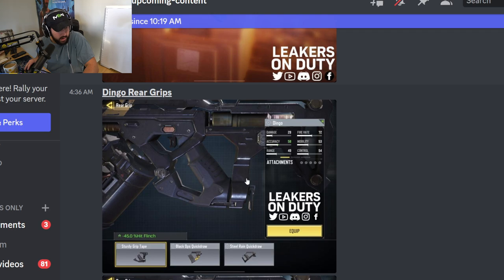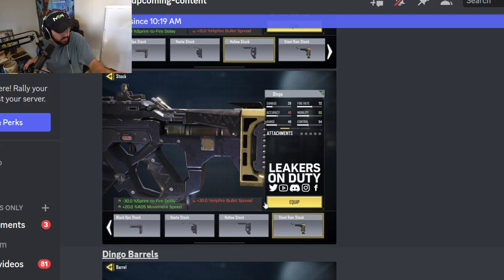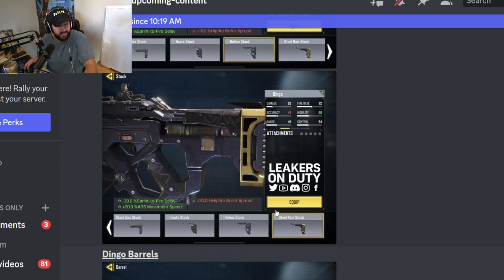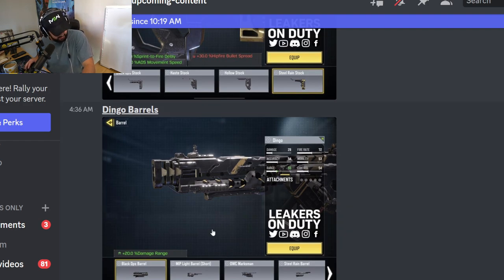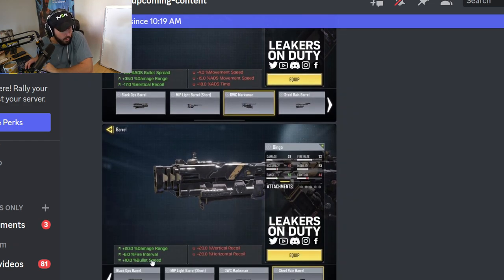We've got more attachments. The grips will be pretty standard. Black Ops stock — it's interesting that they're renaming a bunch of attachments but they're the same thing. Steel Rain muzzle was basically the Monolithic — gives you a lot of strafe speed, downside is hip-fire bullet spread, but with an LMG you're not really going to be hip-firing a ton. Barrel with 20% range — that's nice. Kind of a combination of different barrels. The Steel Rain barrel has fire interval — 6% fire interval from that barrel could be a game-changer. You build everything else out for recoil control and this thing could go crazy. I'm going to have to do some math on that.